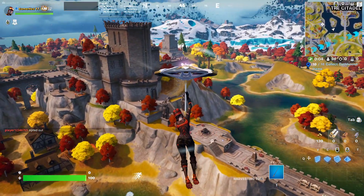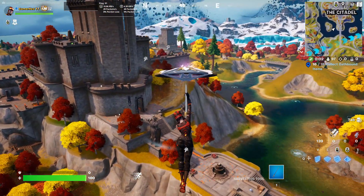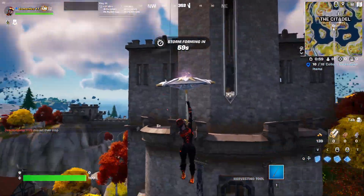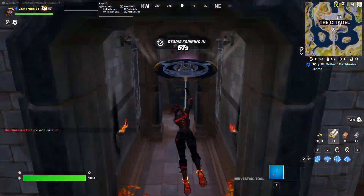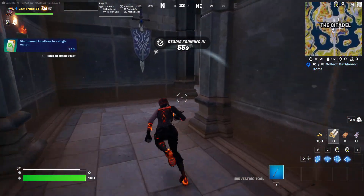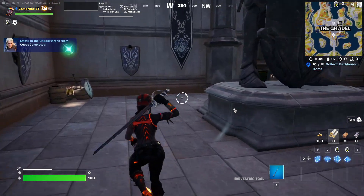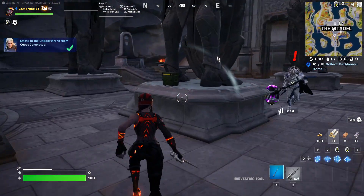Hello everyone and welcome back to the Fortnite event. For this challenge you simply need to move in the throne room. Let me show you how to do this. This is the citadel — you go inside here, and exactly this is the throne room. We just have to do a dance and that's it. Easy.